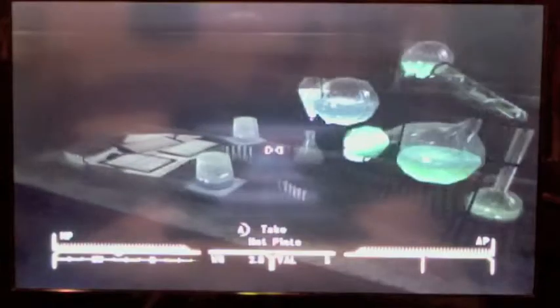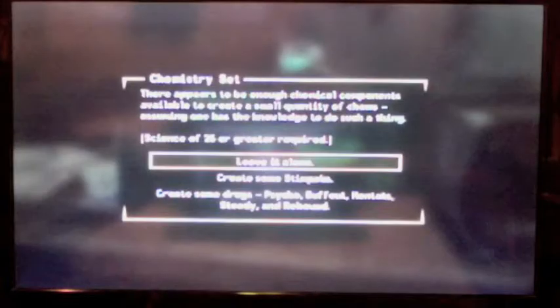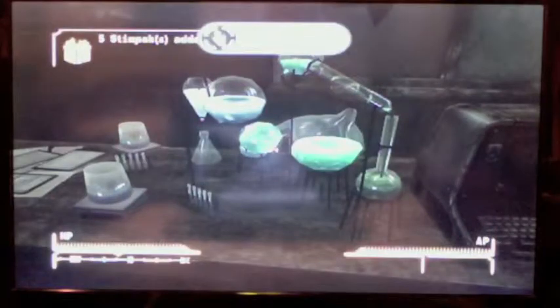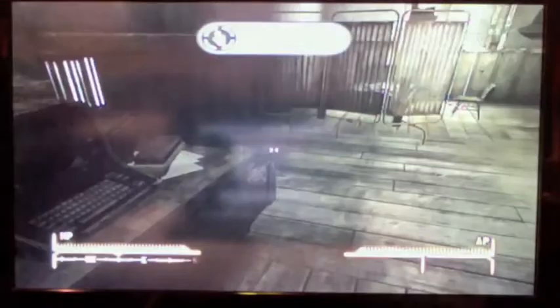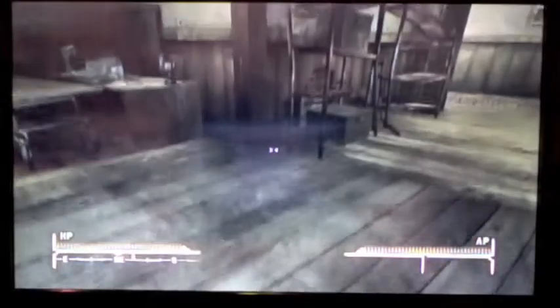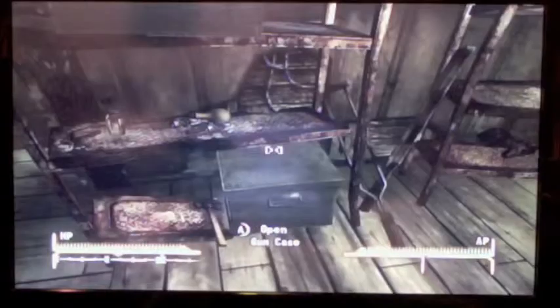There's some sets that are probably in that crate but I didn't bother getting it. The chemistry set — if you have science 25 or higher, which you should if you followed my guide — you can create 5 stimpaks or some psycho buff out and other drugs. I chose the stimpaks because stimpaks are expensive in this game, more expensive than in Fallout 3, so I highly suggest you take the stimpaks.